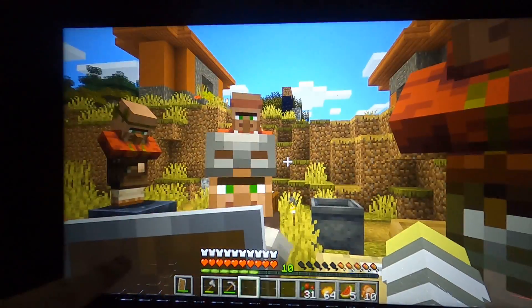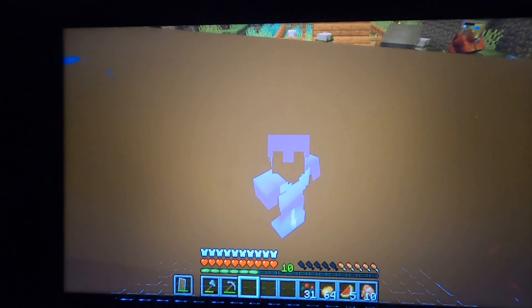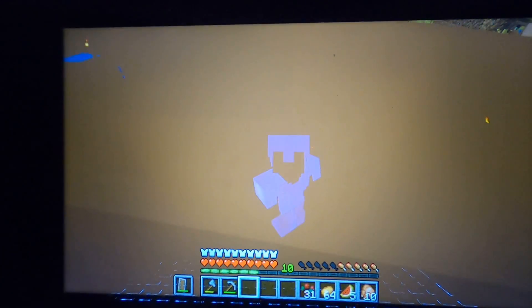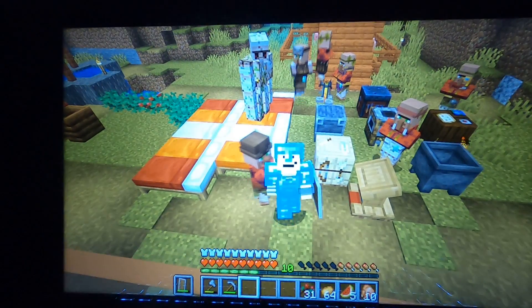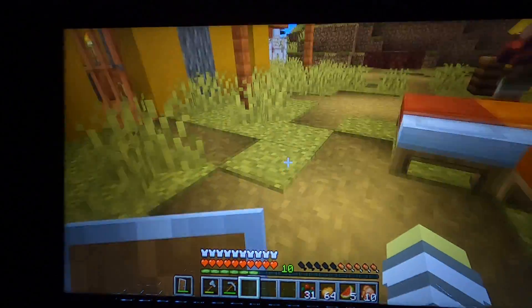Hey guys, look at me - whoa wait, what the heck, that's so cool! Do you guys see that? I did not know this glitch existed. It's a very cool glitch where I can see particles of the torch and the water, my enchantments, and the villagers walking on the beds - or no, that's a golem. Now you see me, now you don't - that's very cool.